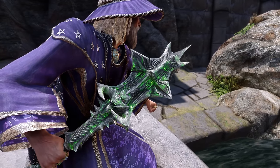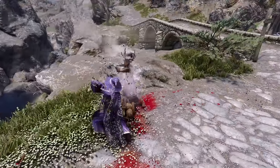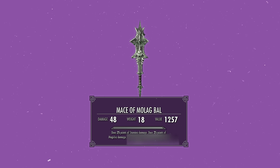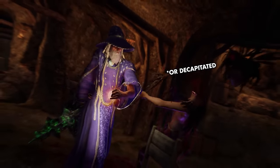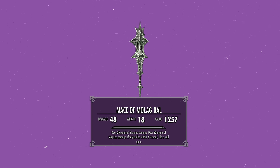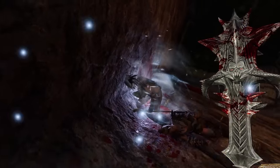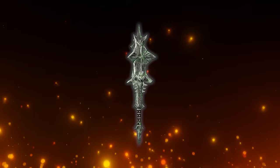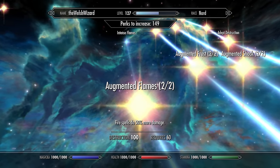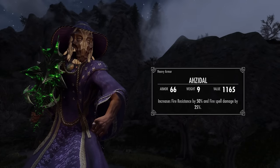The Mace of Molag Bal strikes with brutal force, out-damaging most other maces within its class. Its true strength lies in its cruel enchantment — with each blow you'll drain 25 points of both stamina and magicka, leaving your foes exhausted and vulnerable. Even more twisted: if you slay an enemy within 3 seconds, their soul is trapped within a soul gem. This makes the Mace of Molag Bal a perfect companion for Azura's Star or the Black Star, as every enemy you defeat will replenish its charge, granting you an endless supply of unholy power. Investing in the Augmented Flames perks will make its draining effects even more devastating, and for the ultimate boost, combine the mace with Azidal's Mask and watch your unholy power surge.